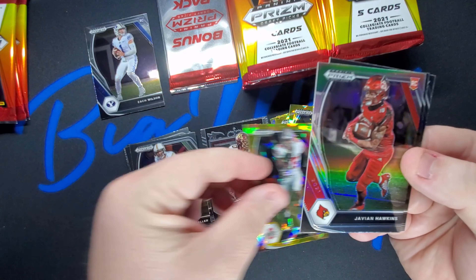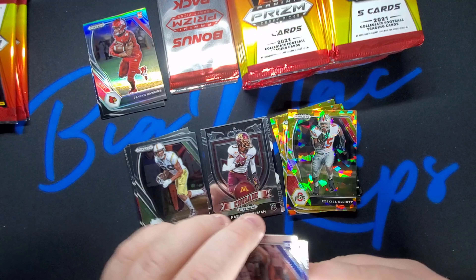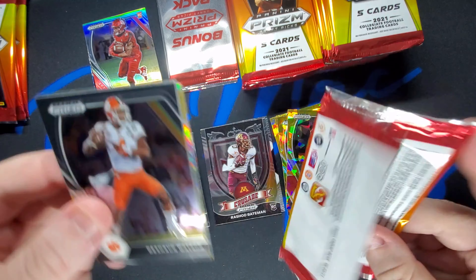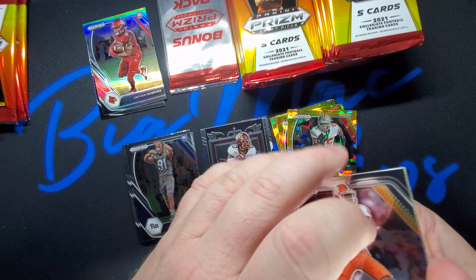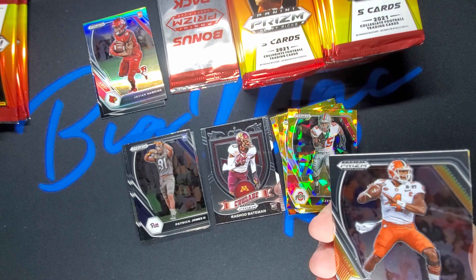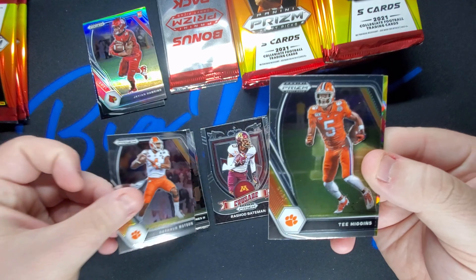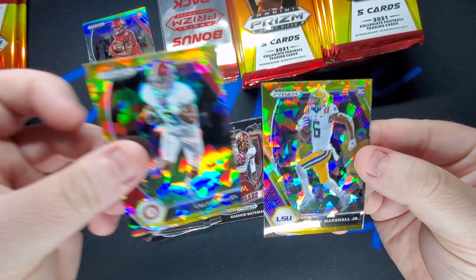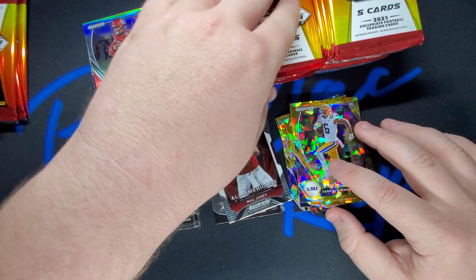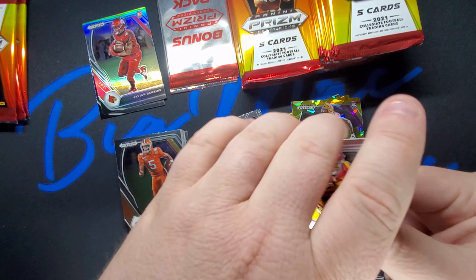Ezekiel Elliott gold. We'll put the prisms up with the rookies. I'm going to try to put some cool repacks together for collectors out there. We've got Jay Higgins, Calvin Ridley, and Mac Jones — still getting some nice little prisms, excited about that. Joe Burrow, nice little prism. Najee Harris — anyone a Steelers fan? Think he's going to do well?